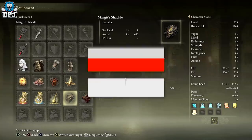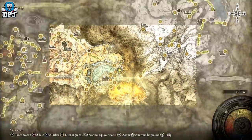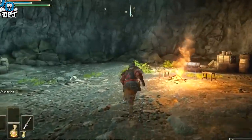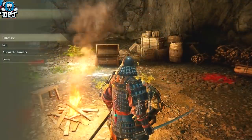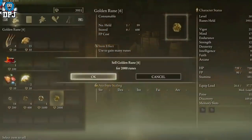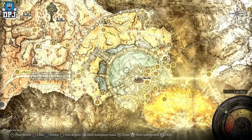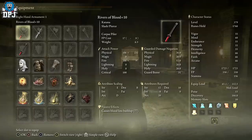These two shackles — the Margit shackle and the Mohg shackle. The Margit shackle you obtain from Patches within the Murkwater Cave early on. Go to the very bottom, there will be a boss room with a chest. Open it, Patches will come behind you and want to fight you. Take him down to half health, he will surrender — do not kill him. Fast travel back to the grace, go back down into the cave and he will become a vendor where you can buy the shackle. The Mohg shackle, as far as I'm aware, comes from the underground within the capital, within the sewers — I'll link a guide in the description for that one.